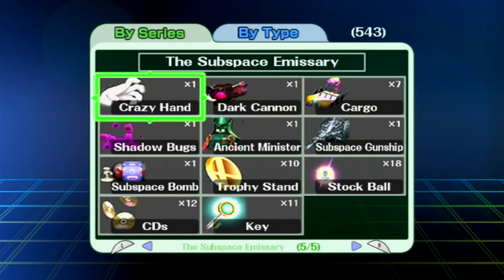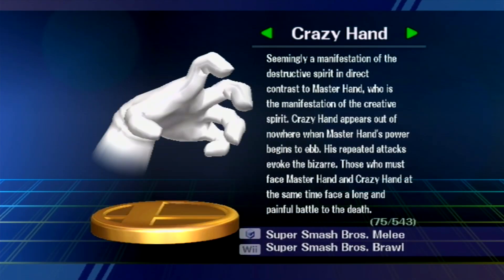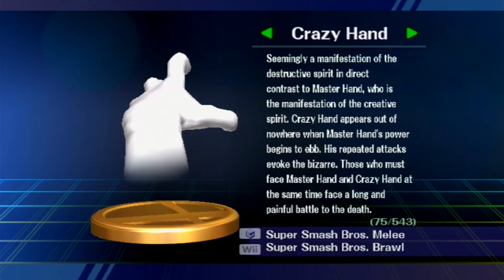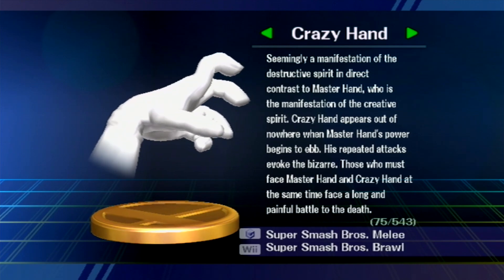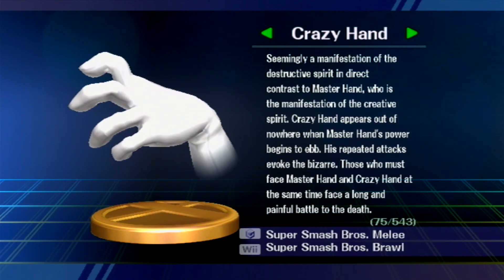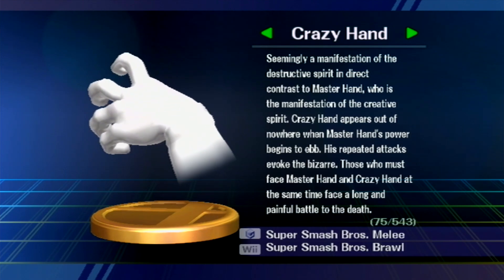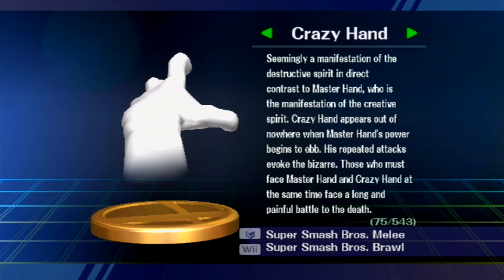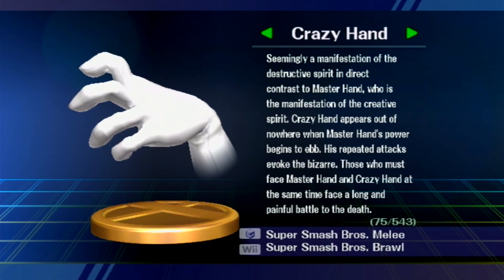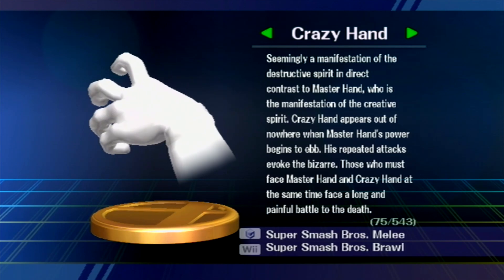And let's also look at Crazy Hand, even though we didn't get to fight him — he's a big part of Classic Mode on harder difficulties. Crazy Hand: seemingly a manifestation of the destructive spirit in direct contrast to Master Hand, who is the manifestation of the creative spirit. Crazy Hand appears out of nowhere when Master Hand's power begins to ebb. His repeated attacks evoke the bizarre, and those who must face both at the same time face a long, painful battle to the death.